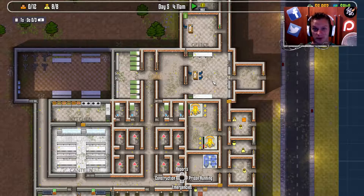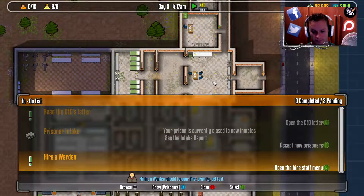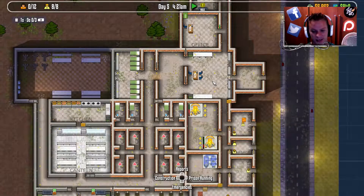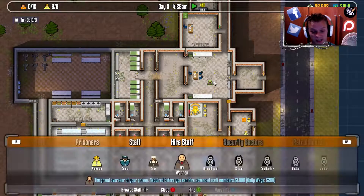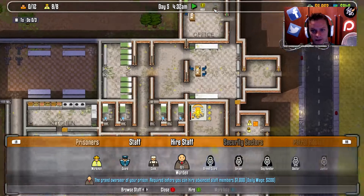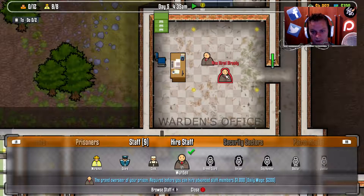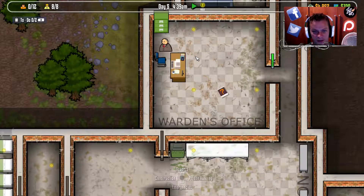I'm calling it Failure Penitentiary because it's pretty much going to go down — but it's for testing purposes, we're finding out how to play the game. So let's go over to our to-do list: we need to hire a warden. Let's open the hire staff menu — under prison running, hire staff. There is a warden: the grand overseer of your prison, required before you can hire advanced staff members. One thousand upfront with a daily wage of two hundred — a bit of a worry. Let's go ahead and pop down a warden in a simple little office. He's just called Warden, and he's going to go sit behind his desk.